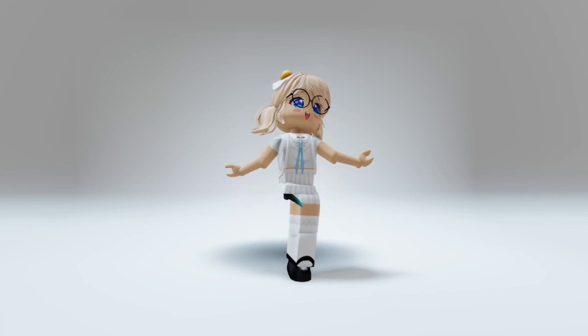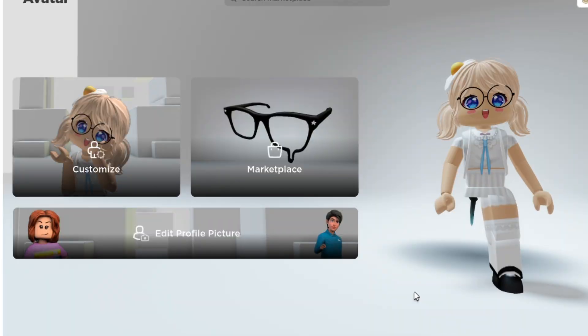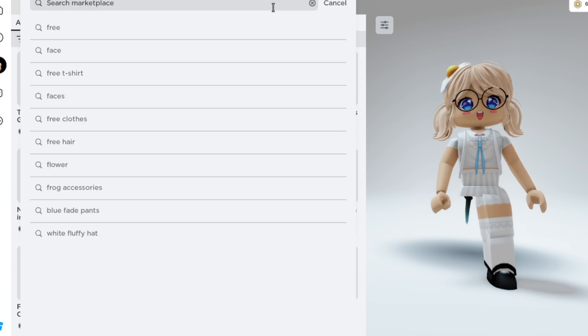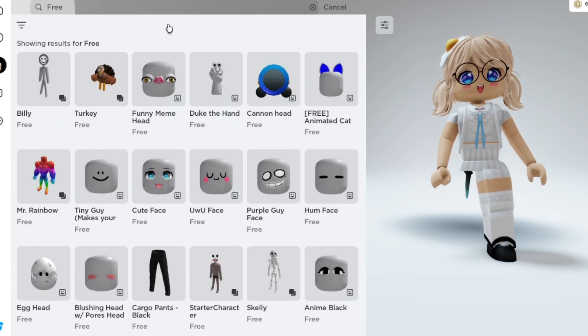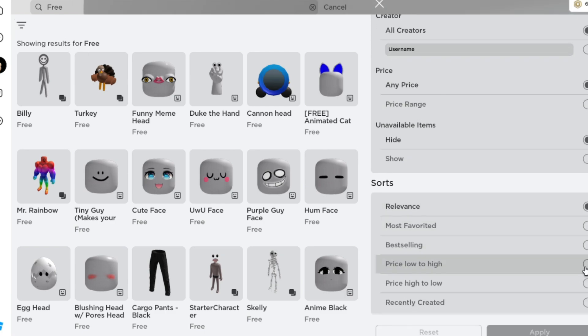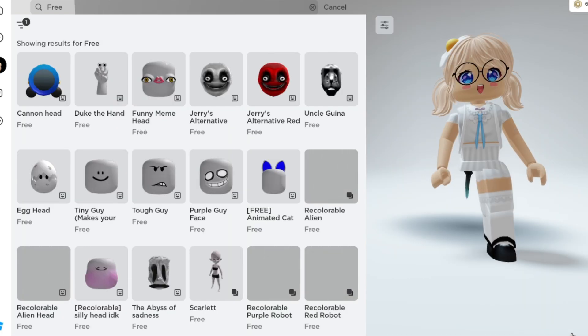Hey guys, let's get the new heads added to the catalog. Go to the Roblox marketplace or catalog, then on the search bar type in 'free'. Show the unavailable items and pick 'recently created' as your sort if you want to get the newest to oldest.